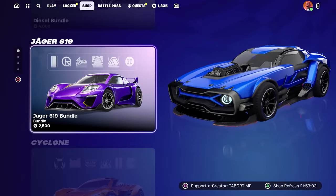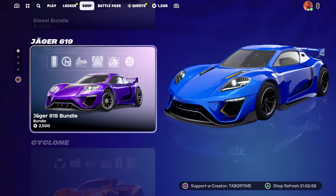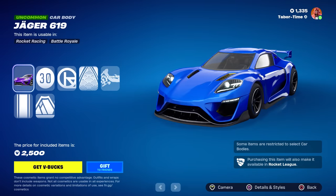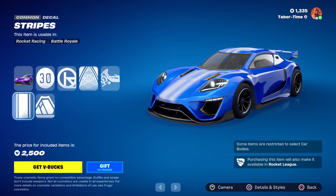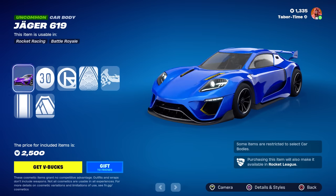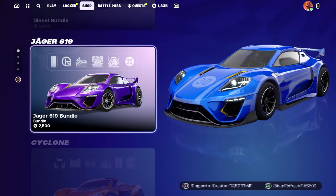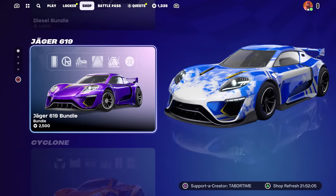The Jaeger 619 and the Cyclone are 2,500 V-bucks — a little better, but still pricier than a Fortnite skin. I've never played Rocket League so I'm not sure how much these cost over there. With the Jaeger and Cyclone you get all common white rarity decal styles — nothing fancy, but you can still change the car color. One selling point is that purchasing this item also makes it available in Rocket League, which is pretty cool if you play both games.